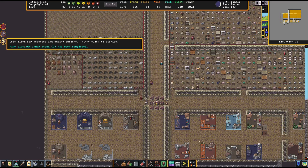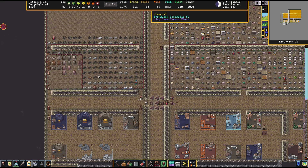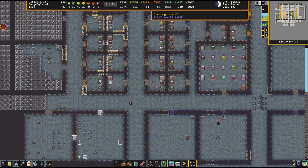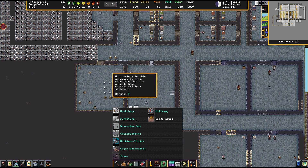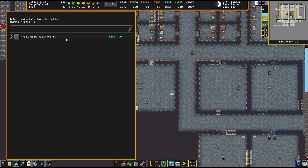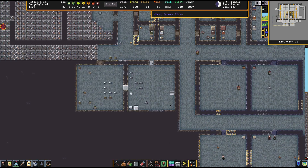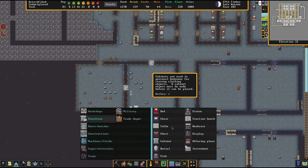The platinum armor stands are complete — very good! Let's pay a visit down to that level. This is where our baroness is going to be living. She's got the platinum stuff going on. The cabinets are finished. Let's see if we can find that other platinum cabinet — one of them must be in someone's hand or being carried around. But let's check for a chest; I did order two chests as well.